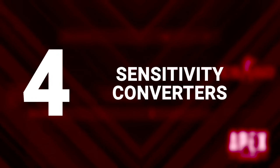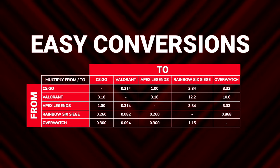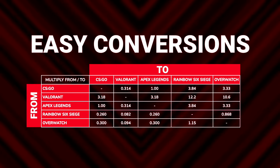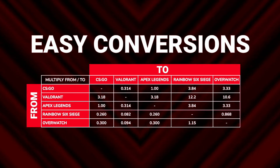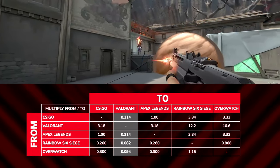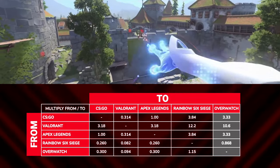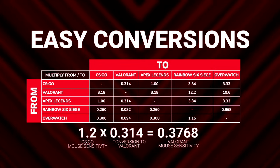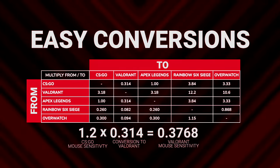Sensitivity Converters. So once you've picked your DPI, you just need to adjust your sensitivity inside each game. Easier said than done, however, as there's no consistency between each game's scale. Fortunately, there are some easy conversions you can use to level your aim between your favorites. Feel free to pause now — here is what you need to swap between CS:GO, Valorant, Apex Legends, Rainbow Six Siege, and Overwatch. Find your starting game via the row, then multiply the sensitivity you use there by the number underneath the game you're swapping to. Sorted!